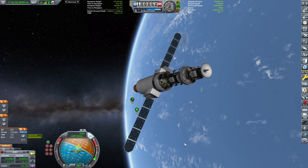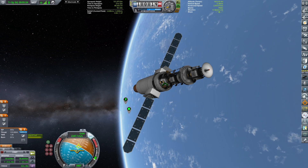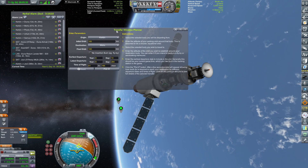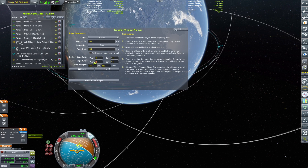Now we have opened the solar panels and everything, and now it's a matter of time finding the correct Duna transfer window. The one within 12 days is actually a little bit too far off.